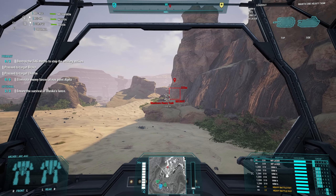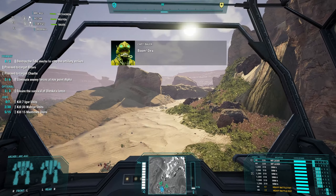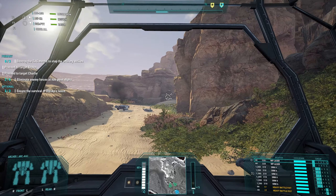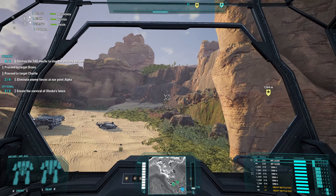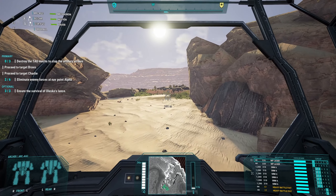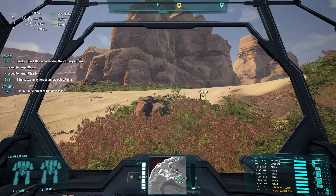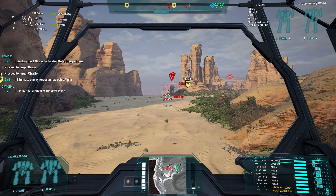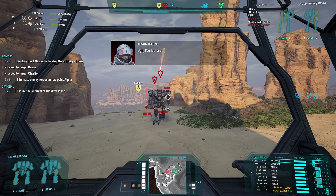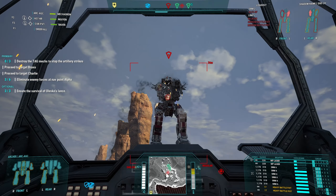Okay, here we go. Look at my team - look how slow they are. Not necessarily the best decision to bring them in, but they've got range. Eliminate forces at NAV Alpha. So far I'm not super impressed with the new missions - they're not horrible, they're just not great. A lot of them are kind of annoying. New target, Shadowhawk - target acquired. I didn't want to fight all these guys.